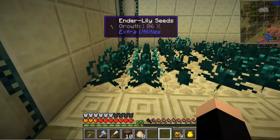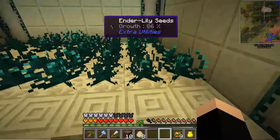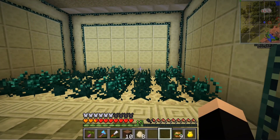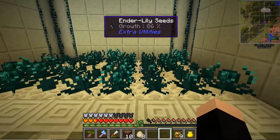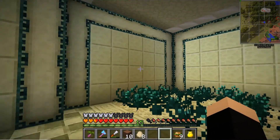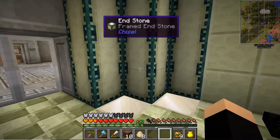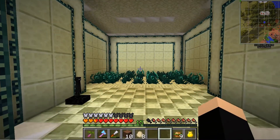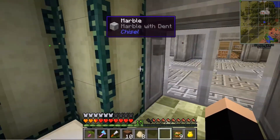In here is my ender farm. I eventually want to expand it, but it's hard because you don't get a lot of lilies back when you break these. The End is completely gutted of any lilies or anything. So I'd like to make a bigger farm — I just gotta figure out how to do that slowly. I don't know if you can make seeds. But it's small, and I like it. I'm hoping to kill more endermen and get more and put them on each side.